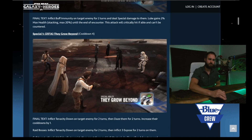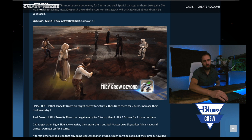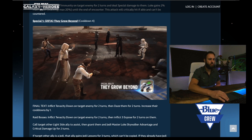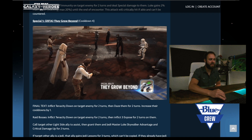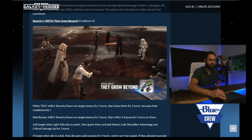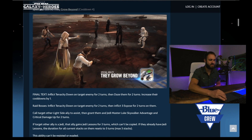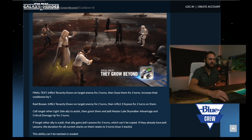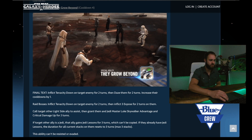Now let's move on to his first special. This has a Zeta ability but a 4-turn cooldown: They Grow Beyond. Final text: inflict tenacity down on target enemy for two turns, then daze them for two turns. Increase their cooldowns by 1. On raid bosses, inflict tenacity down on target enemy for two turns, then inflict 3 expose for two turns on them.